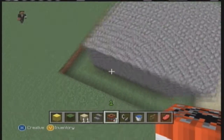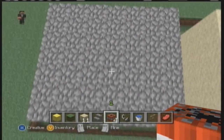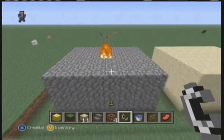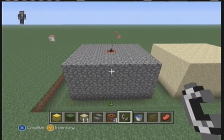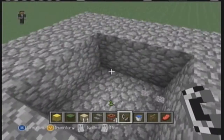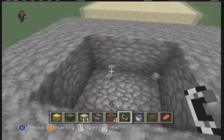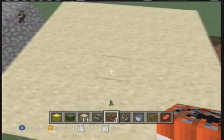So we have a 7x7 cobblestone block which is 4 blocks deep. And when you put a TNT in the middle and it blows up, you get a perfect square — it's 3x3 and 2 deep, which is really nice and neat and very useful, so you can keep things clean.